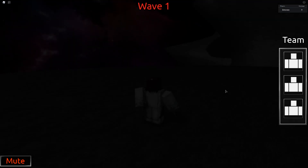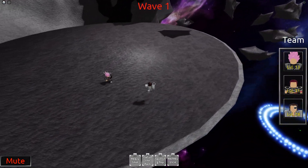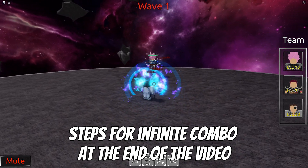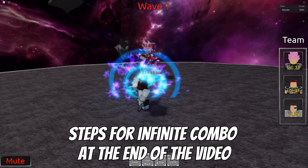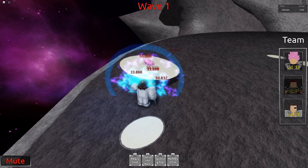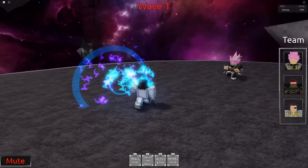To get started with this strategy, go ahead and spawn in with Zark. Once you spawn in, you want to circle around the enemy and push them towards the wall. Once the enemy is stuck in the wall, just wait a few seconds, then go ahead and use your assist character's move — that's the Z button — which will stun the enemy character for a few seconds.